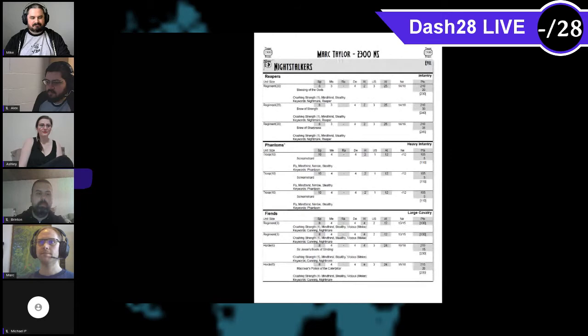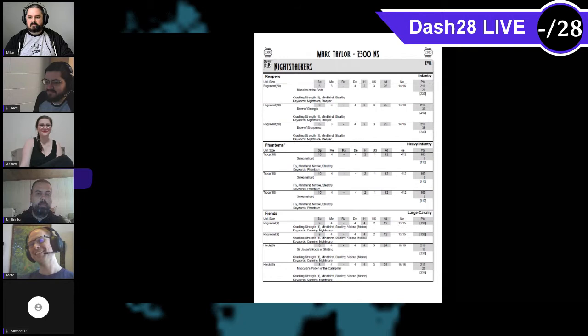We're going to go straight into the lists. So this Night Stalkers list is unabashedly a cheap attempt at replicating Eric Trowbridge's Orc list — that's how it started. It's got three regiments of Reapers. If one of those regiments could be two troops I'd do it in a Harpy, but I need those for the unlocks for the heroes. There were a weird amount of points left over so I threw items on them — one regiment has Elite, one has the Brew of Strength, and one has the Brew of Sharpness, so hitting on twos seems great.